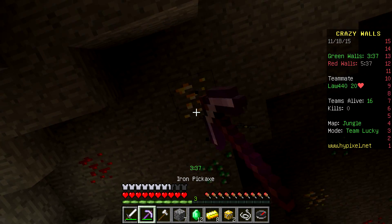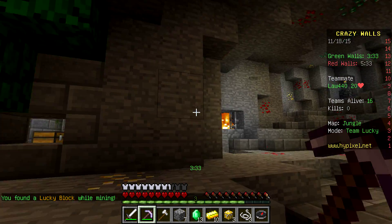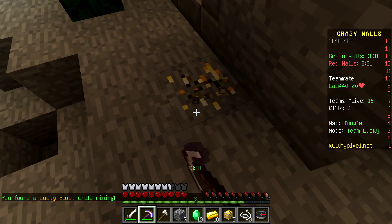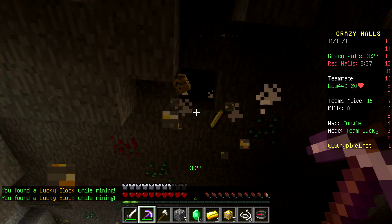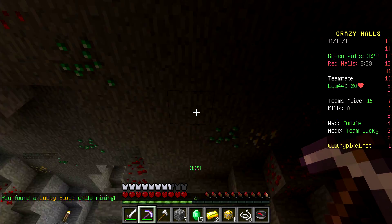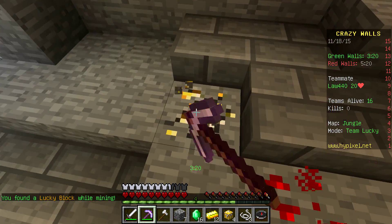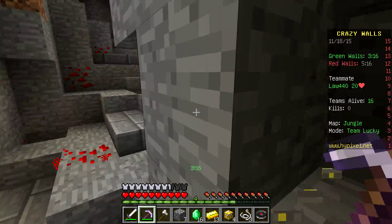A lot of people are gonna leave a lot of redstone behind, so you might as well just not mine that right now. You can also mine these cobwebs so you can actually get a bow and some arrows. And there are also secret chests around this map that you can find.